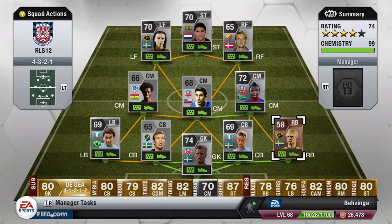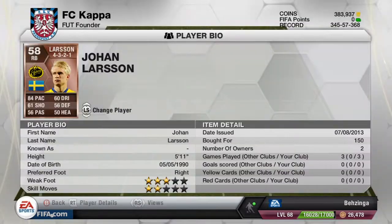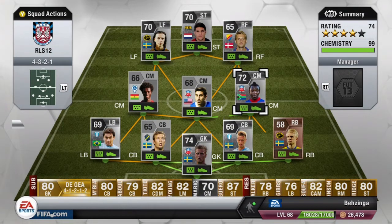Moving over to the right back for the team to finish off the defensive line, we do have Larson — 84 pace and the rest of his stats hovering around the high 50s to 60 area. He was fantastic, made a lot of forward runs, overlapping the midfield and getting some crosses in to help assist the strikers. I picked him up for only 150 coins on an open bid overnight. I was surprised there were no silver right backs on the market, so I put Larson in anyway and he just done a great job for the team.